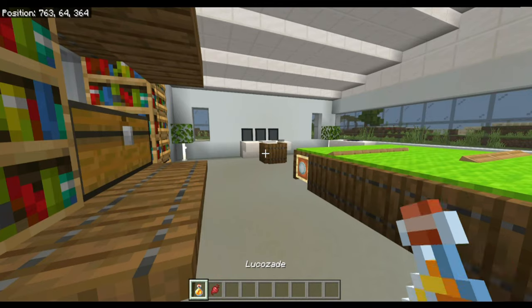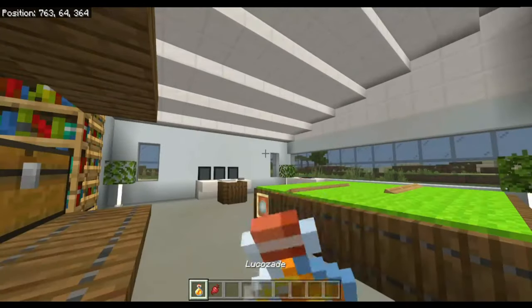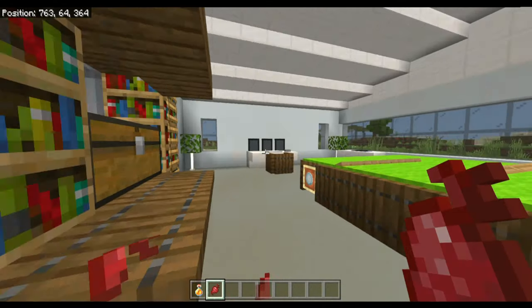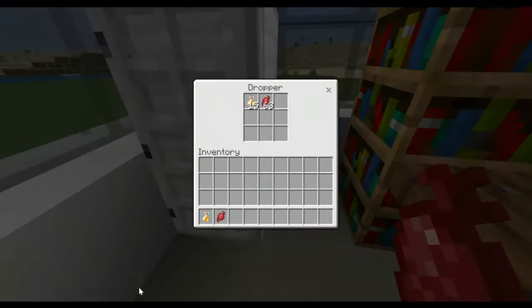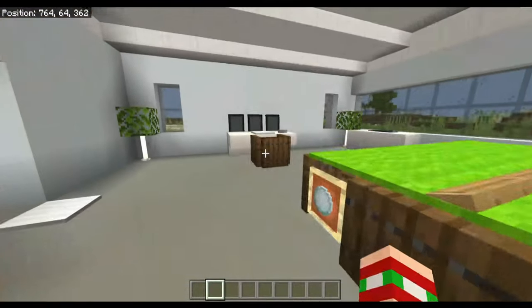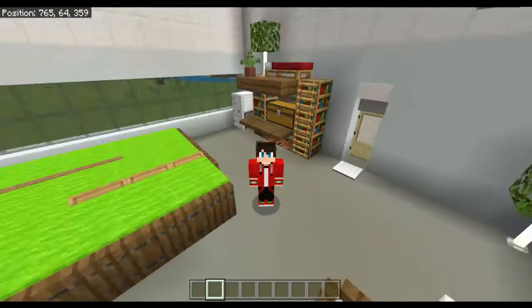You've even got your own mini fridge that spits out lucozade and gummy bears, just like that. Lucozade, gummy bear, lucozade, gummy bear — oh I needed that. Let's put our gummy bear and lucozade back in there and get into showing you how you can make this in your very own Minecraft world.